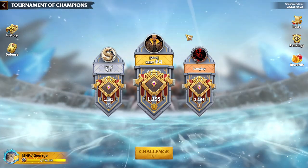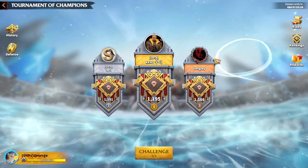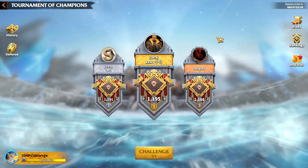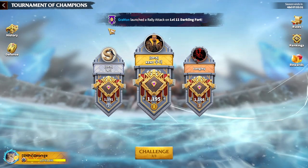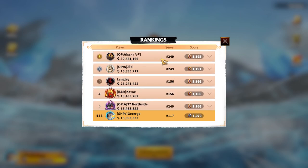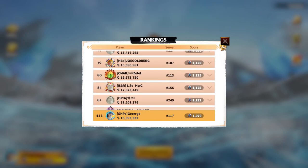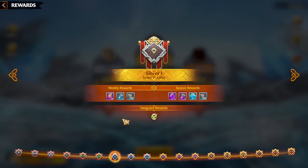First of all, in order for us to understand what to do and how to get rewards — because this feature gives us a lot of rewards, which is quite good, especially for free-to-play players — we need to understand the UI and where to go and what to check. What you can see here is a ranking, which means there is a ladder where you can see which player is going to have the high score and who is top 1, top 2, top 3, which actually matters because it generates rewards for them.